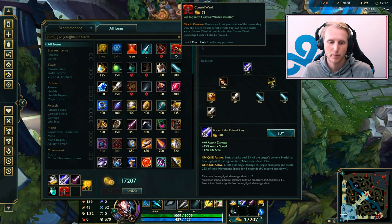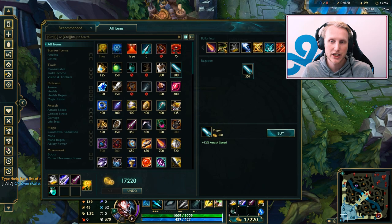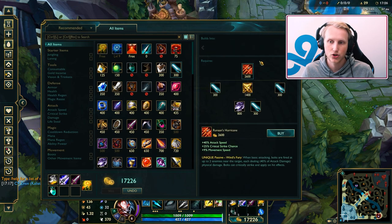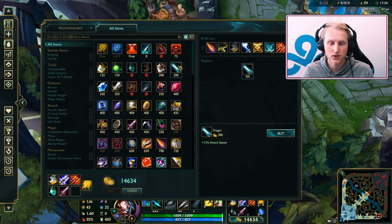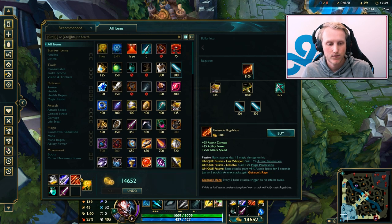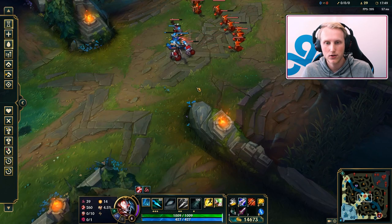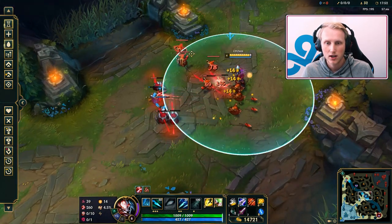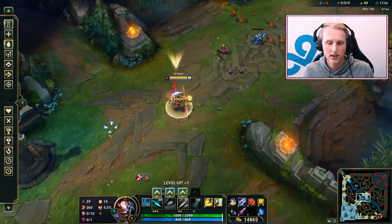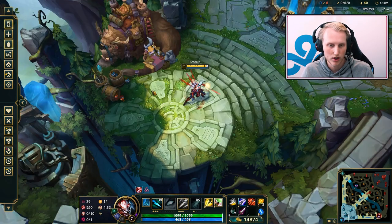Once you get more gold, you go into the Blade of the Ruined King. This is your core every game. Then I often go for Runaan's Hurricane. It gives high amounts of attack speed, it's pretty cheap, gives movement speed, and the AoE on the bolts is really good — it allows you to kill waves very quickly and stack spears. Even the small bolts apply spears, so you can kill the whole wave in one second. In teamfights you'll get so much lifesteal and spear stacks that Hurricane is just too good.